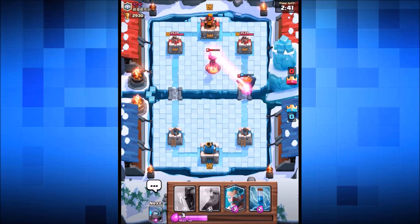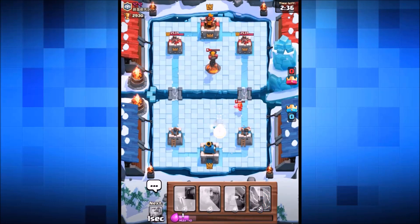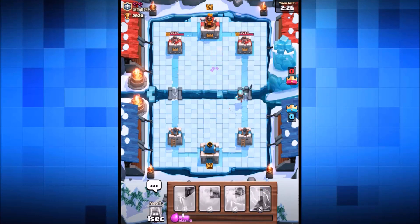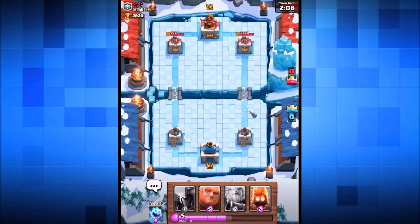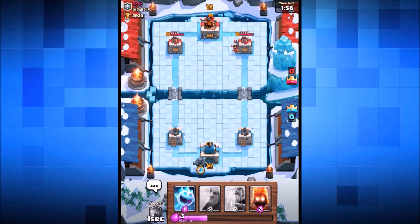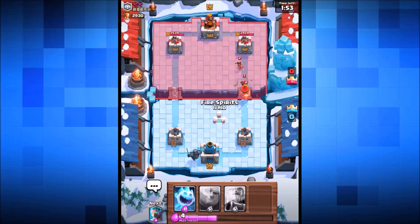The royal giant gets stopped in his path by the inferno tower — no point wasting more elixir there. We drop down the ice wizard to slow down the valkyrie, and she barely gets a shot off. Mini pekka goes in with the ice wizard behind and we've got the zap spell coming up. We zap spell his dark prince — close push but the dark prince gets taken out by our tower.